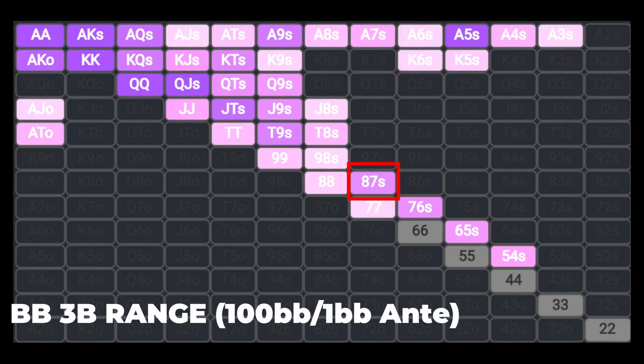with the players being very deep, it's certainly the type of hand that the solver will incorporate into its 3-betting range, both for board coverage, and also because it's capable of making very strong disguised hands.